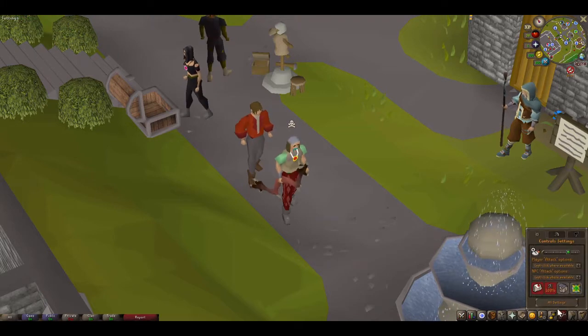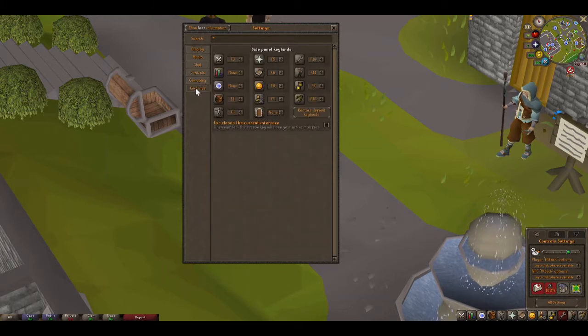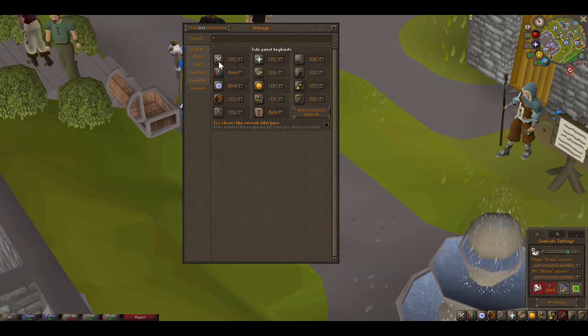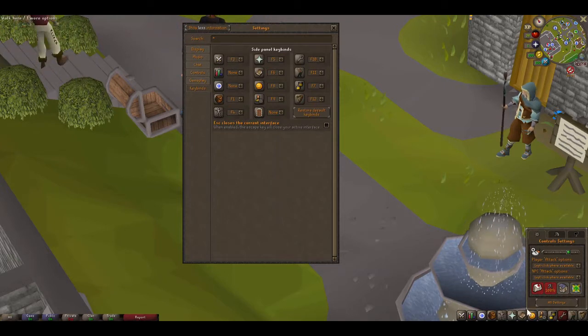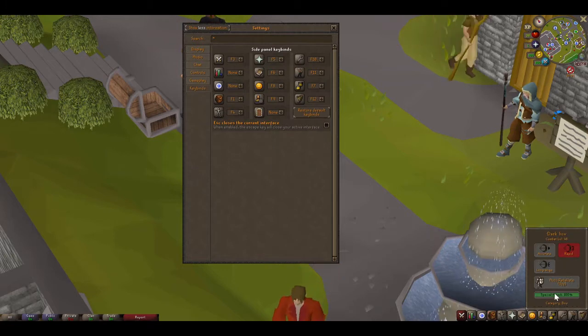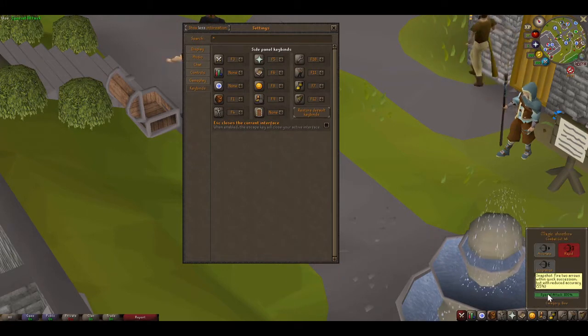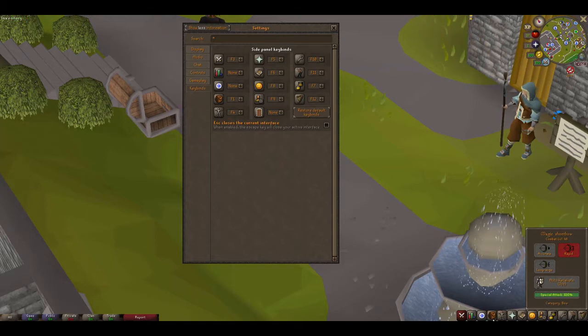I've also set up hotkeys in the settings. Go to key binds — you can see I have F3 set as combat and F1 as my inventory. So while I'm PKing I can easily hit F3 to get to the special attack. It's just: click F3, special attack, and I'm already hitting the person.